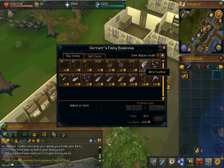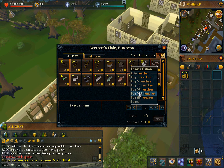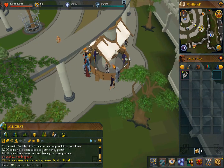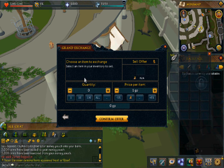All the feathers have not fully regenerated in the shop, so as you can see right there, you can buy the feathers for 6 GP each. I'll buy 500 for 3,000 GP. Then you're going to want to go to the Grand Exchange in Varrock.